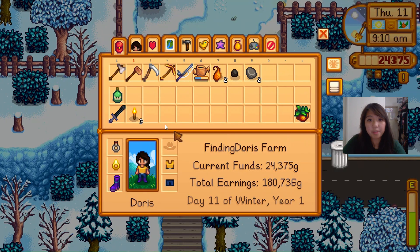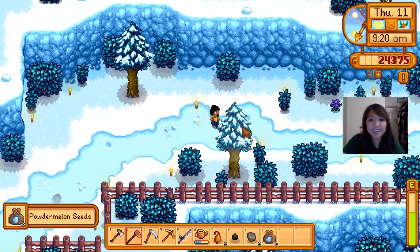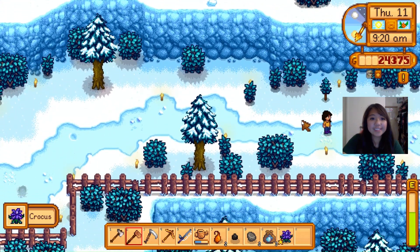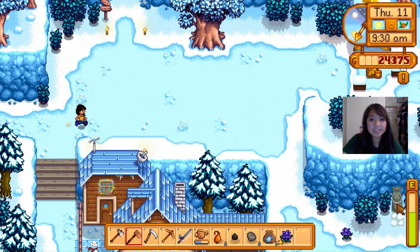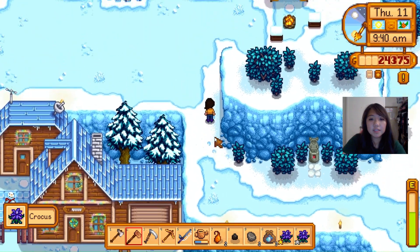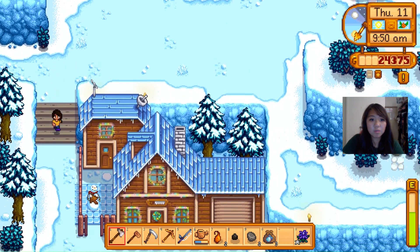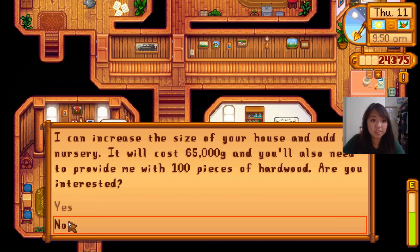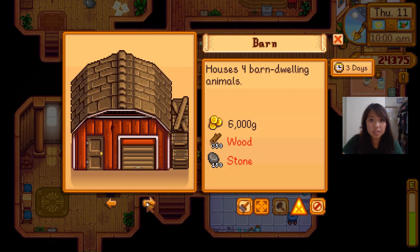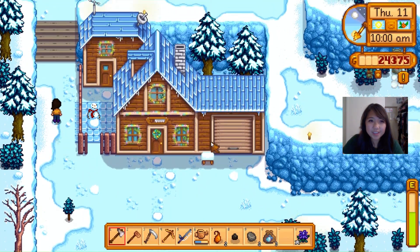I gotta sell some of these, I gotta sell something. Powder melon seeds - only three, come on. There's another one down here. Should I make the house? I need to check. Let's construct farm buildings - a barn! I have the money: 350 wood, 150 stone - 350 and 150.